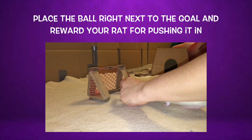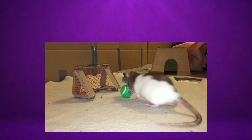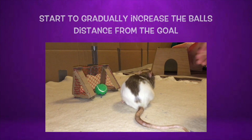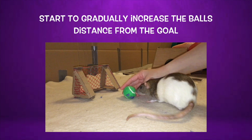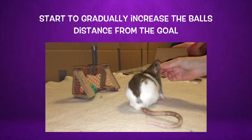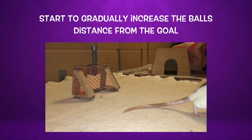Now reward your rat next to the goal, and practice this a few more times. Once you have repeated this several times, you will now want to start to increase your rat's distance from the goal. Gradually place the ball further and further from the goal in a straight line, and if your rat ever fails to get a goal, then go back a step and practice at a shorter distance for a few tries before beginning to add distance again.